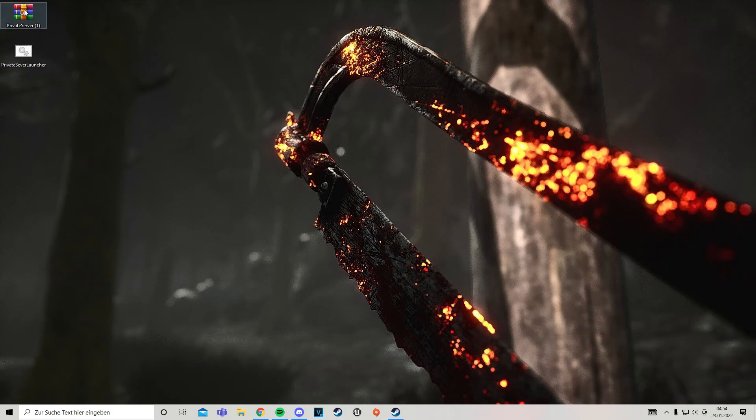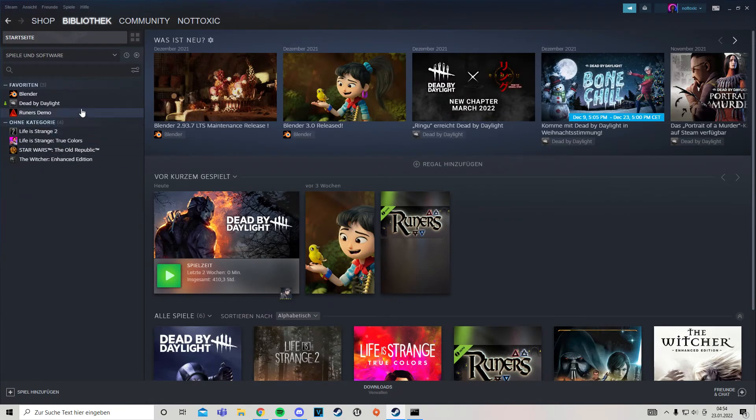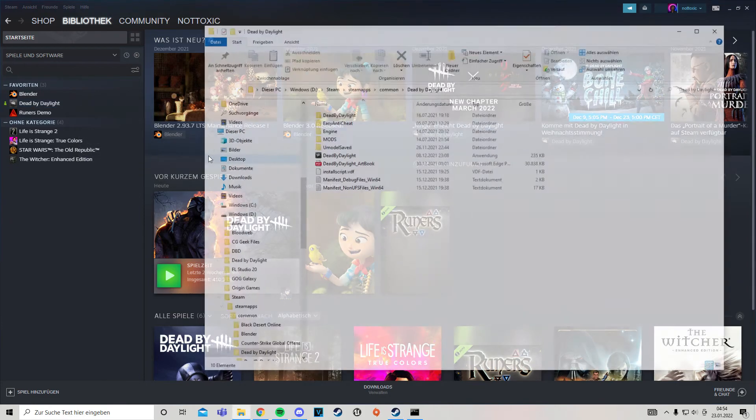Put it on the desktop and extract it. Run the private server launcher and check if the DBD path is actually correct. You can simply do that by going on Steam, right-clicking on Dead by Daylight, and searching local files.